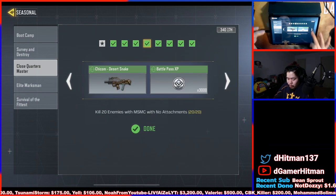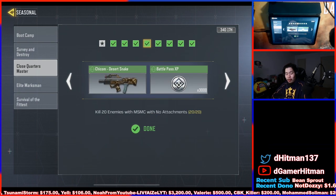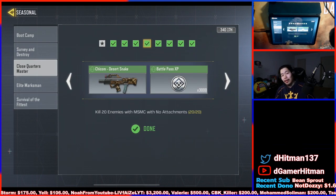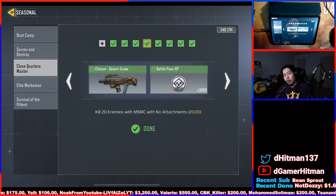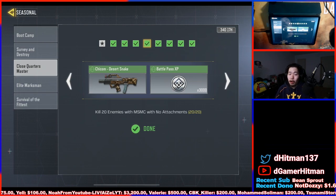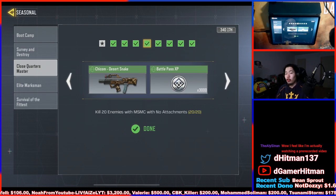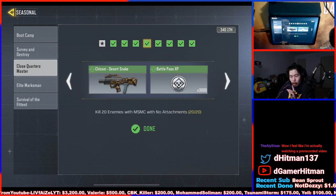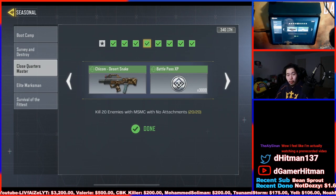Once you get that, use the MSMC because this is the hardest part — you've got to use the MSMC to get 20 kills with no attachments. From personal experience, the best way to play this is domination on Nuketown or Rust. All you're really trying to do is rush up and hipfire. I don't even scope in. Scoping in is so hard. You're probably going to go negative, but you get the 20 kills super, super easily.